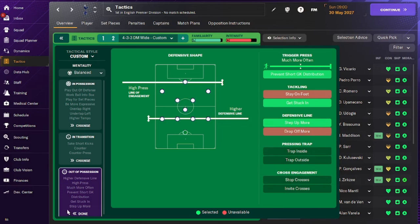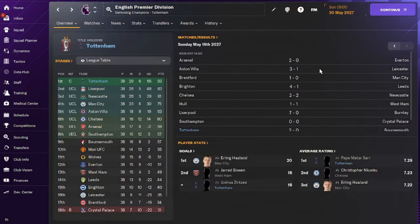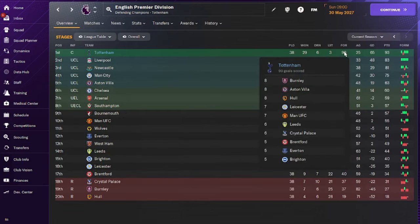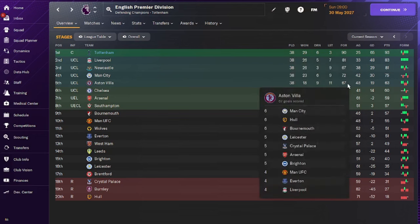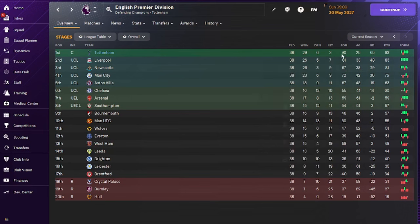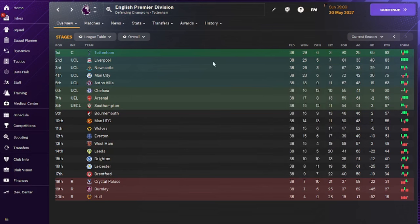These tactics have helped me a lot in this save. You can see my points and the goals — I scored 90 goals, which is incredible. I'm the top goal scorer in the league. Liverpool got 81, Man City got 72, and Aston Villa got 67. This is truly one of the best goal-scoring tactics, and it will also help you defensively to keep clean sheets and win trophies.